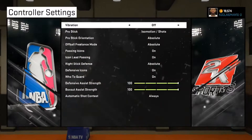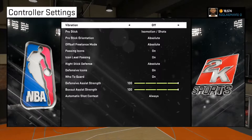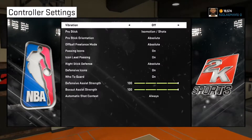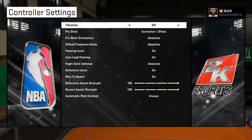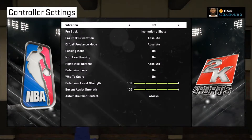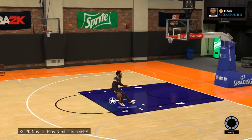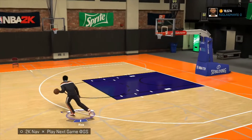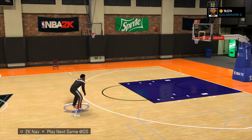Now, after you've done that, put your controller settings on all this that you see here. These are for only the people that want to turn the right stick into a dribbling stick, not shooting. It'll be easier to get this badge so you can pull the fadeaway a little bit more easily, and definitely on this difficulty to make it a little bit faster. Now, after you've done that, I'm about to take you into a gameplay setting to get this badge a whole lot easier. I'll meet you there.